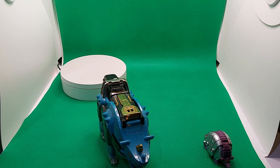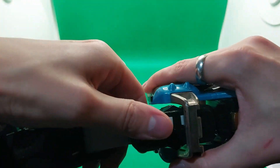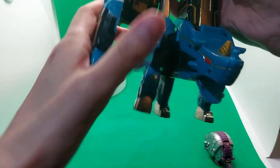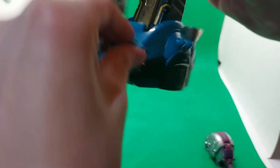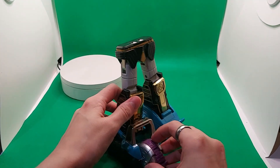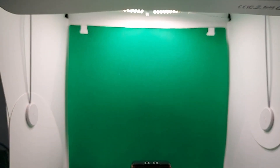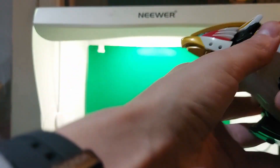Now we're going to put it all together. First we start with the rhino and the armadillo — it's the same deal as when I put it together for the Conga Zord. Then we put the falcon zord on top.